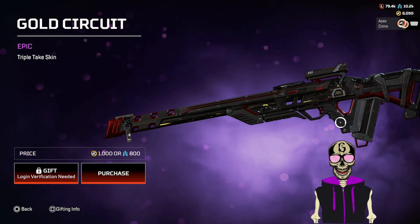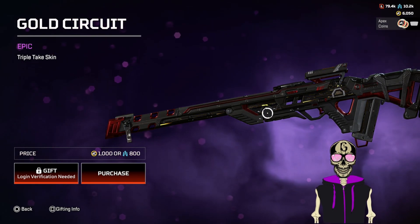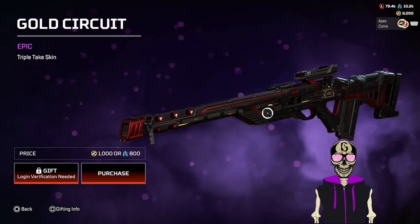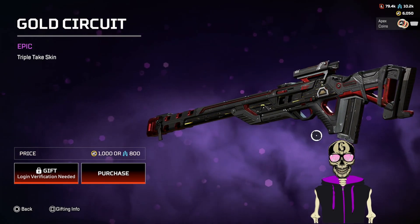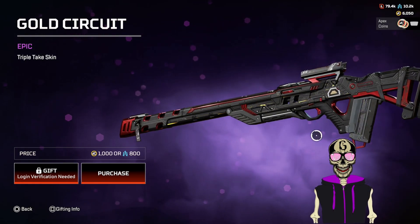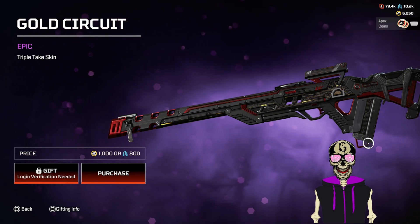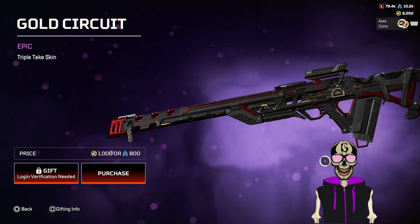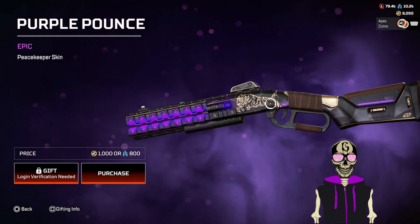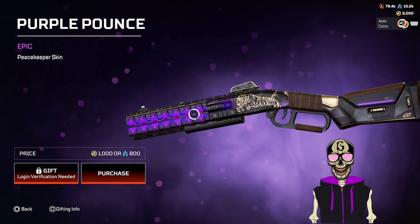Gold Circuit — now this actually looks like an epic skin. It has something flowing through it, something going on with it. It looks kind of basic but red and black always looks good. This is a four and a half easy. The magazine even has something going on — that's that half point right there. I didn't see it before but now I can justify it. The magazine is also included.